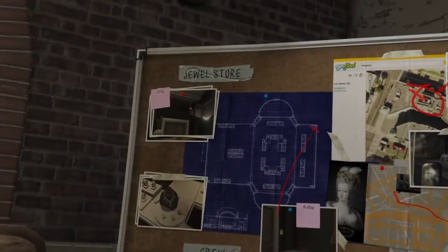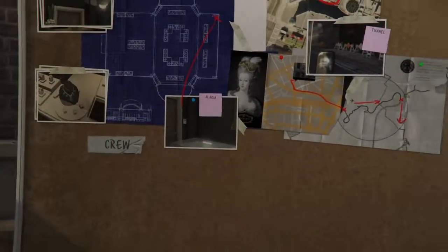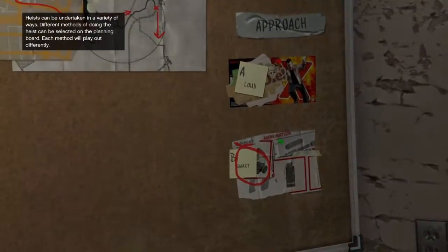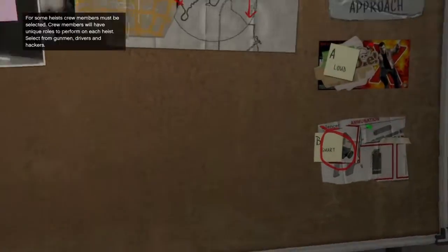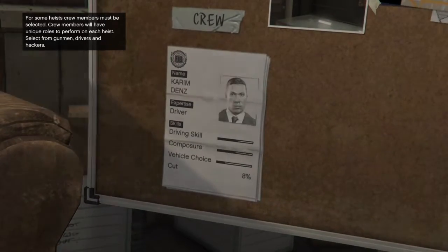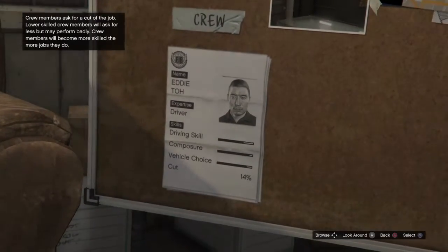A hacker can disable the cameras — the length of time depends on their ability. The alarm will be operating on the same window. So how do you want to do this? Run in through the front door, or try to play it smart? You've grown wise and cautious in your old age. Okay, select personnel with that in mind — as ever, the better they are, the bigger the cut. I'll choose this driver.